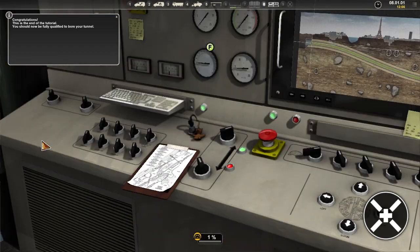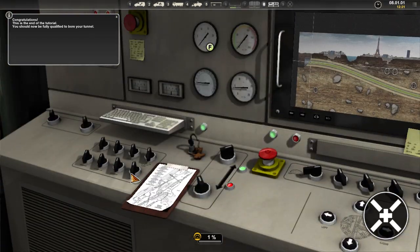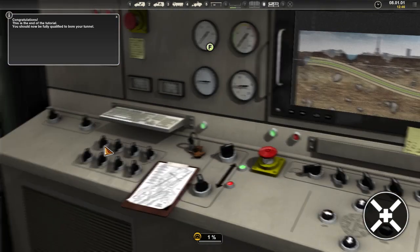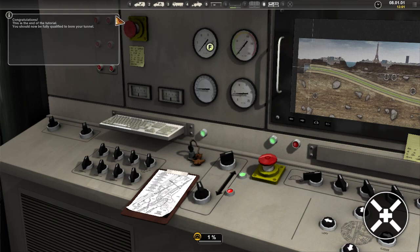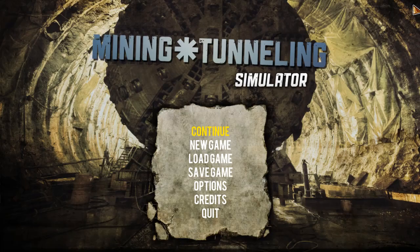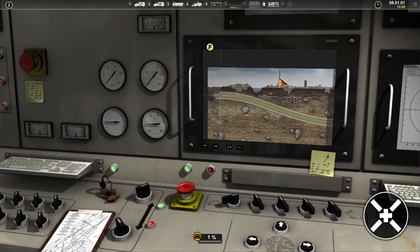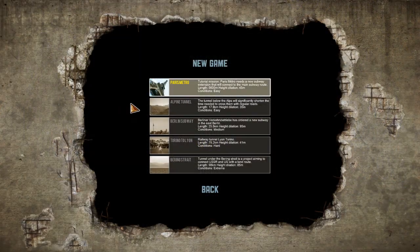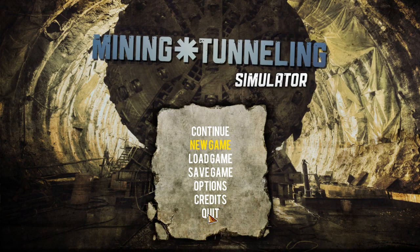I barely have any idea what these gauges do — it went so fast. Is there an end game to this tutorial? I can save, I guess. Am I supposed to keep boring in the tutorial here? Since I saved multiple times — let's see — I do have to finish this tunnel. We'll do that next time. Till then, Mr. YBR, I'll see ya.